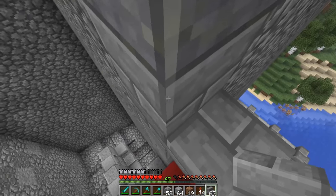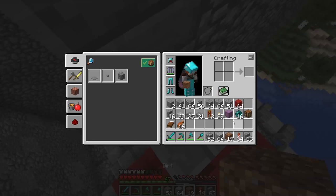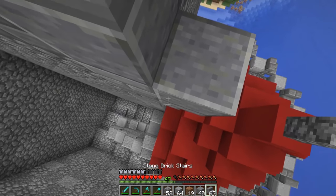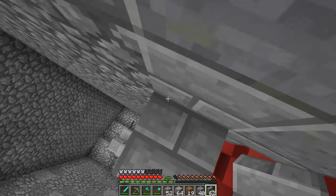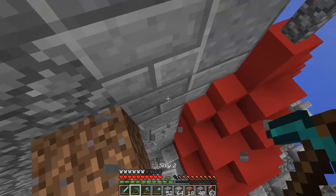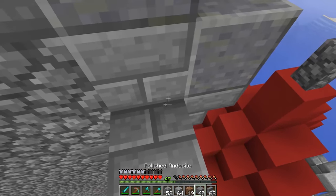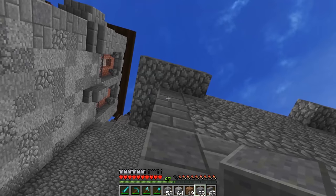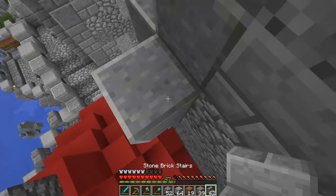We're going to start right there, and then basically bring this guy going all the way up here. We can grab a polished andesite right there, and that'll allow us to get the angle to place it. So what we want to do here is kind of make these wide turrets to round this corner off a little bit. That helps add a lot of interest to the design and basically allows us to create some cool shapes.